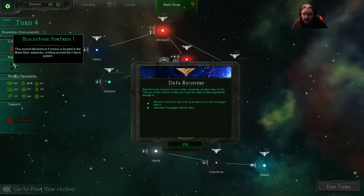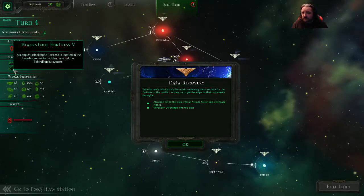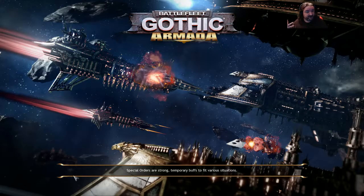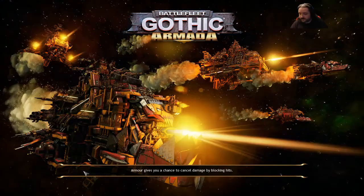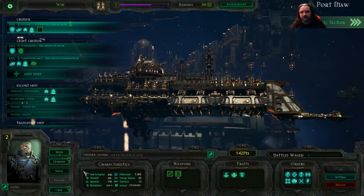The ancient Blackstone Fortress is located in Beermore's sub-sector, orbiting around the Pilaris system. I'm hoping we get a larger fleet this time — that would be nice. I would like a fleet that was actually slightly bigger, that's all I'm saying. It's not my fault, but my ships are awesome and I've been doing well.